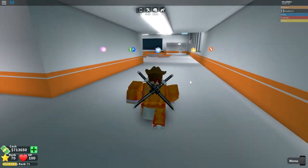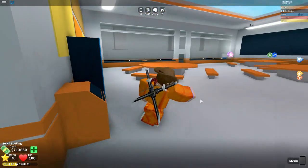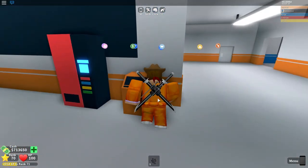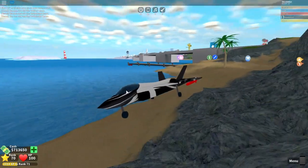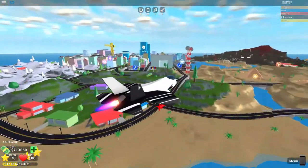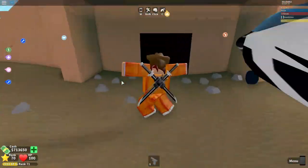Today I'm going to be teaching you guys how to get the new death ray weapon in Mad City. It is pretty easy, so I'm going to be showing you guys everything in this video on how to get it. First off, go ahead and start by escaping the prison, then get a vehicle and head over to the pyramid.